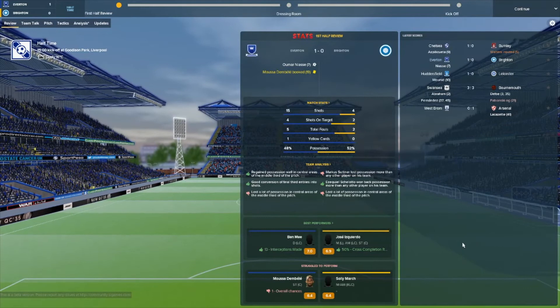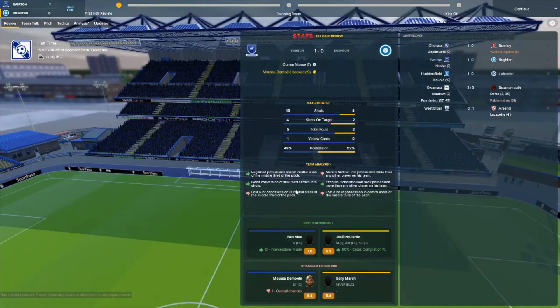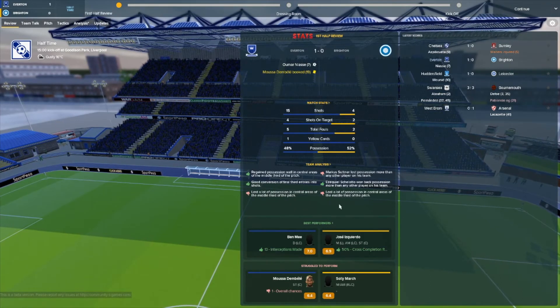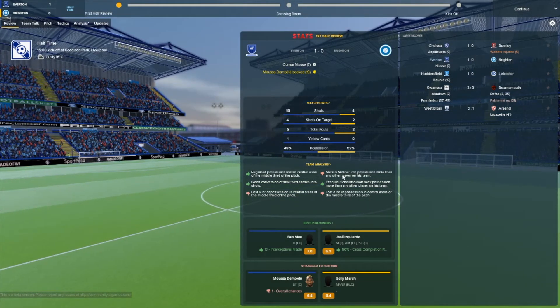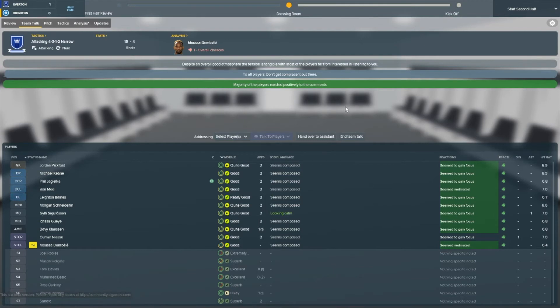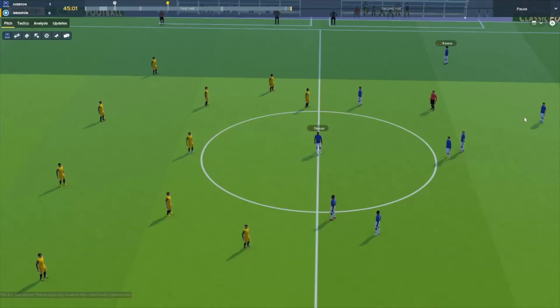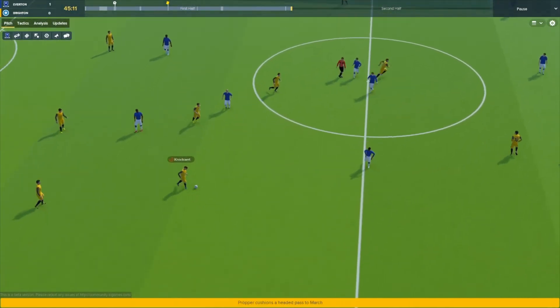Marcus Suttner is having a very poor game for Brighton. Going into the team talk I'm really struggling with these — I'll go with 'Don't get complacent.' Everyone is happy, it seemed to gain focus. I hand over to the assistant to see if he has anything to add. Everyone reacted well. Good team talks probably help with team dynamics and cohesion, and we've been playing lovely football so far — but will we rue those missed chances?